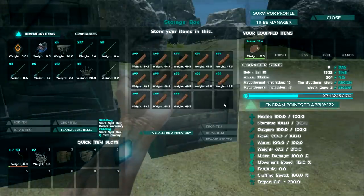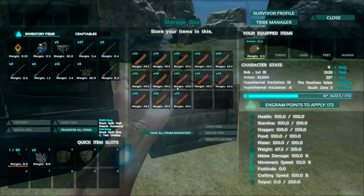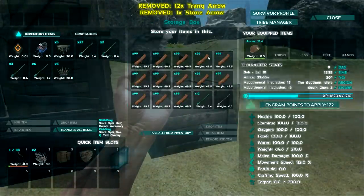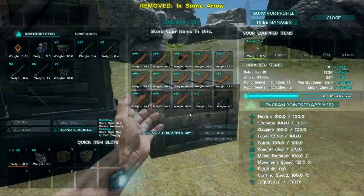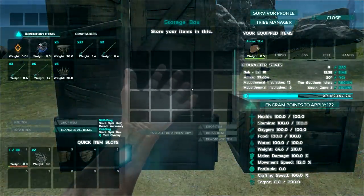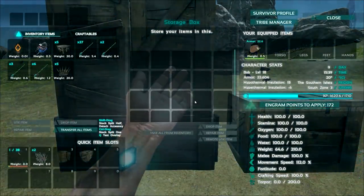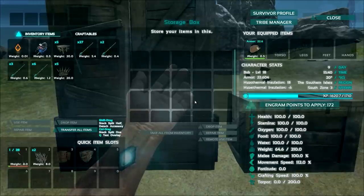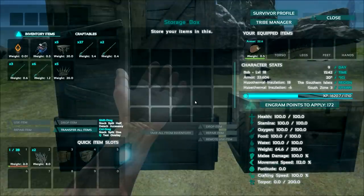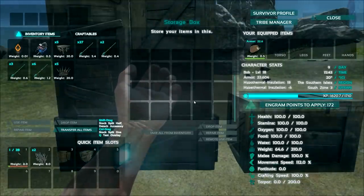As long as you stick to the amount of storage slots available, you can put as many items as you want. This applies to the large storage box as well, and the same for the vault — pretty much anything considered a storage item is no longer constricted by weight, but by the number of slots available to it.